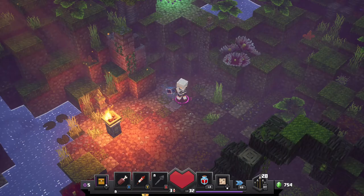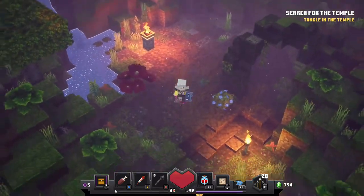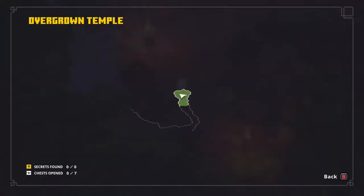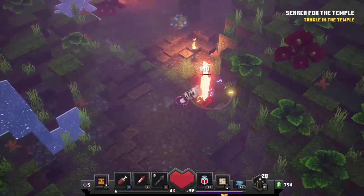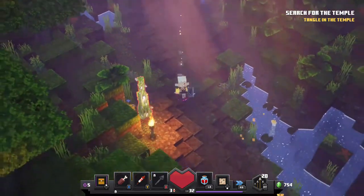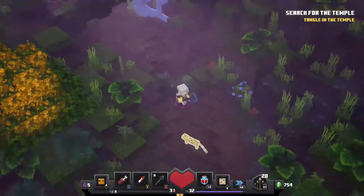This may be the last level — I'm not sure, but I know there is a secret mission after this one. It looks like there are seven chests and no secrets, so hopefully we can find all of those. There are some dumb roots here. They don't really attack me, but they do give souls, so I like to kill them.